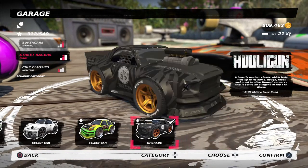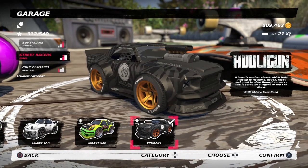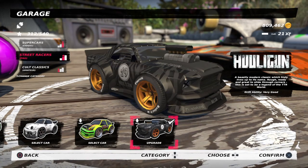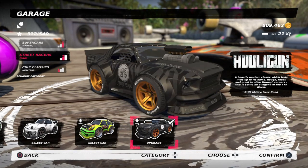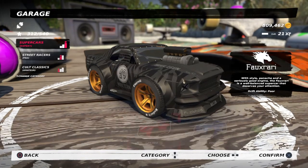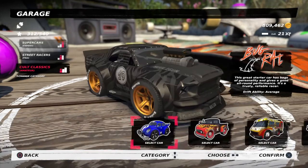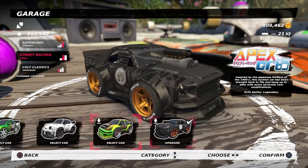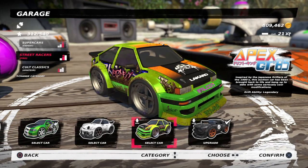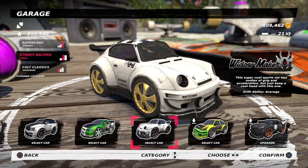I do recommend the Hooligan — if you like this car it's definitely worth buying the DLC. You also get another car called the Bogatty and the Mini. Remember, the Widow Maker is the winner here, so it's the best street racer you can get.